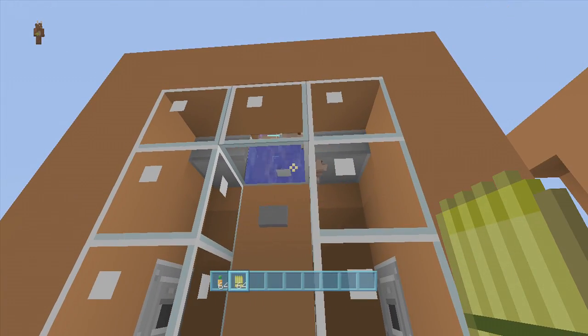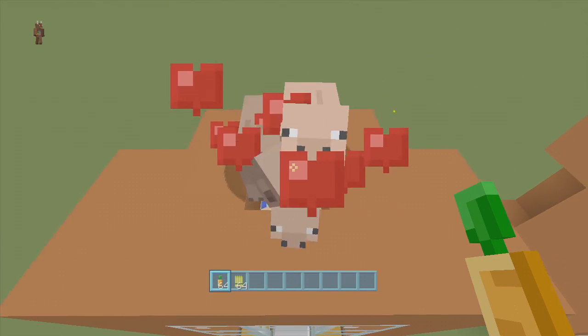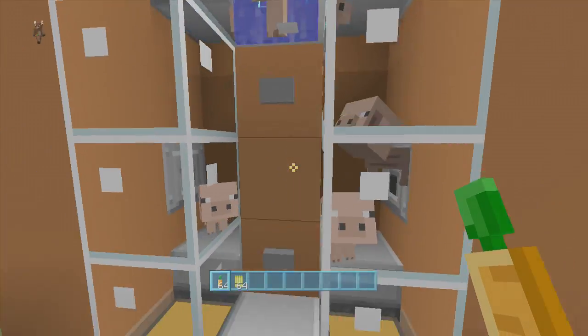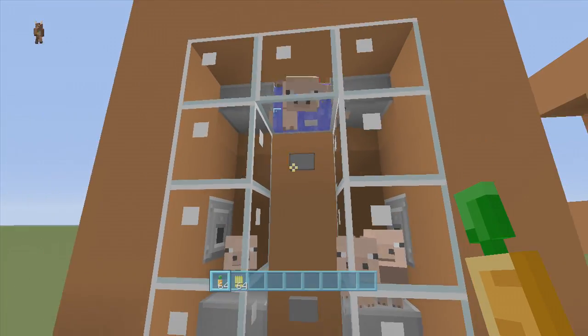Now when you want to breed your pigs, all you do is press this button. With the pigs you can't breed them from down here like you can with the cows — since we have to use slabs you have to go up top to breed your pigs. So if I take some carrots and go like this, we can breed some pigs and they'll make some babies.